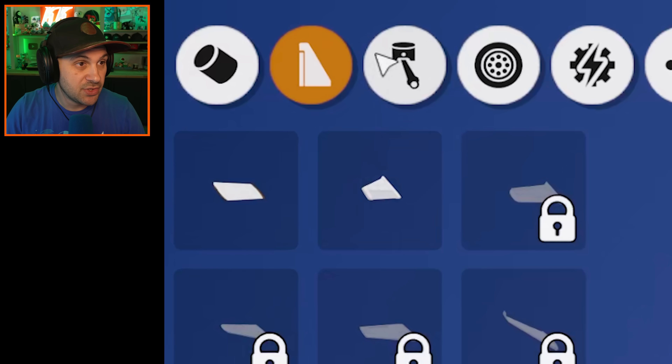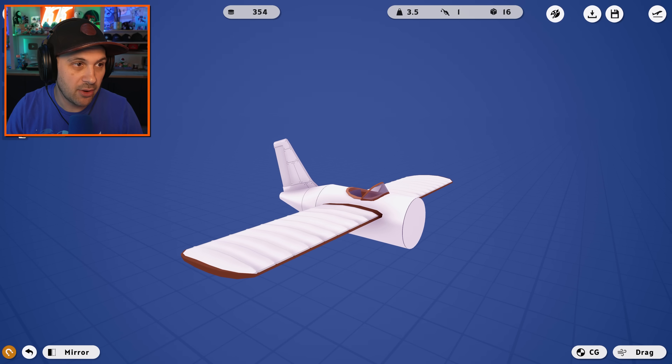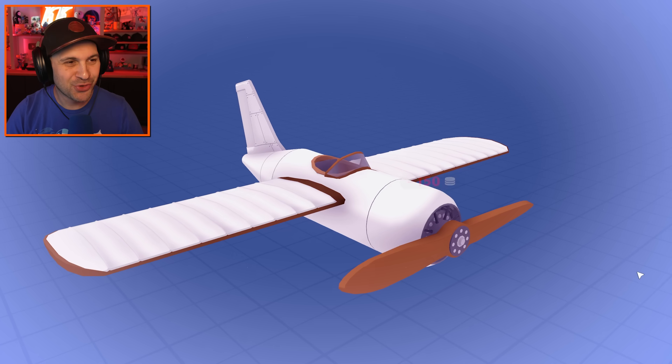That looks like a plane. Turbines? No — engines. So I only have access to a few of them. There is a sandbox mode though. Look at that. What a dream.